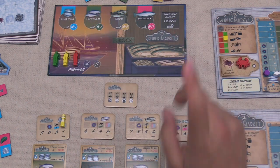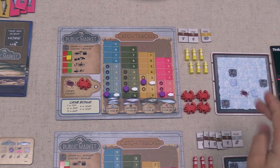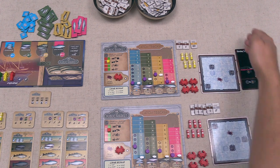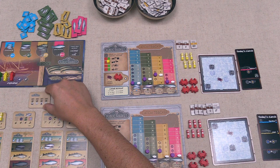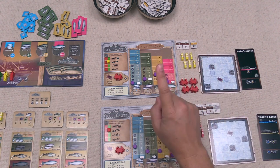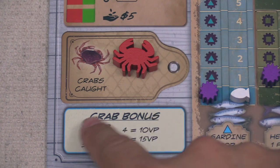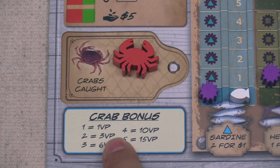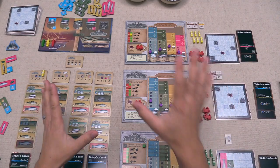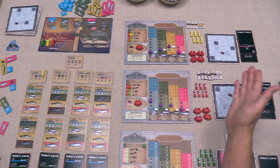Once all players have gone home, the game ends and final scoring begins. Players score victory points from their lighthouse tokens on scoring tiles. Then they gain one point per three money remaining. Cannery icon sets score: one icon equals one point, two icons equal three points, three icons equal six points, four icons equal ten points. Finally, crabs score: one crab equals one point, two equal three, three equal six, four equal ten, five equal fifteen points. Players cannot catch more than five crabs. Most points wins; tiebreaker goes to the player with the most today's catch cards.